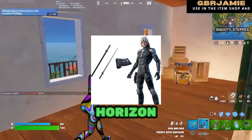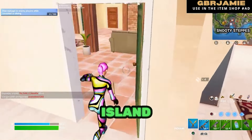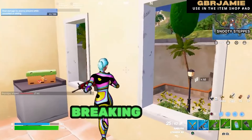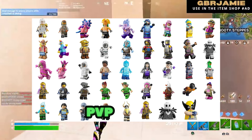New Metal Gear skins are on the horizon, bringing the iconic characters from this legendary series to the island. Take to the skies in style as Fortnite introduces a feathered twist to your character customization options. And breaking news for LEGO fans — Fortnite LEGO now has a PVP option.